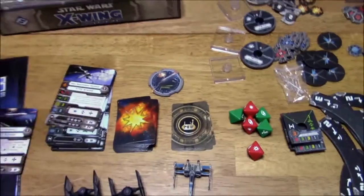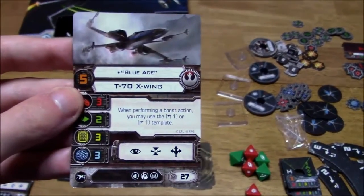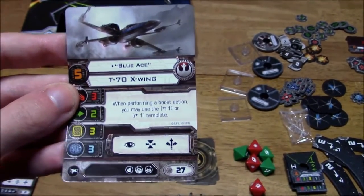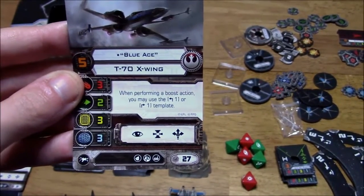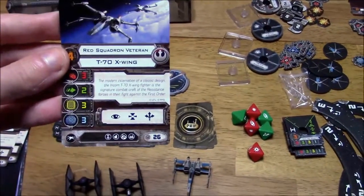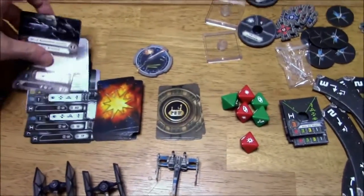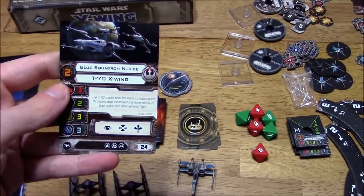You've got Blue Ace here with a pilot skill of 5 and the same stats. His ability: when performing a Boost action, you may use the 1 Hard Turn template. Then you've got Red Squadron Veteran with no special ability and a pilot cost of 26. And then you've got Blue Squadron Novice with a pilot skill of 2 and a cost of 24.